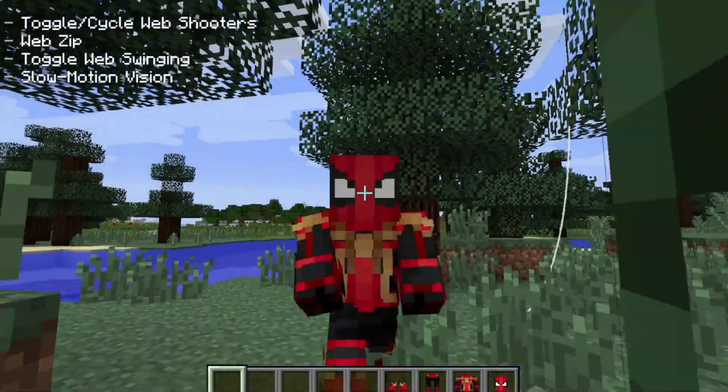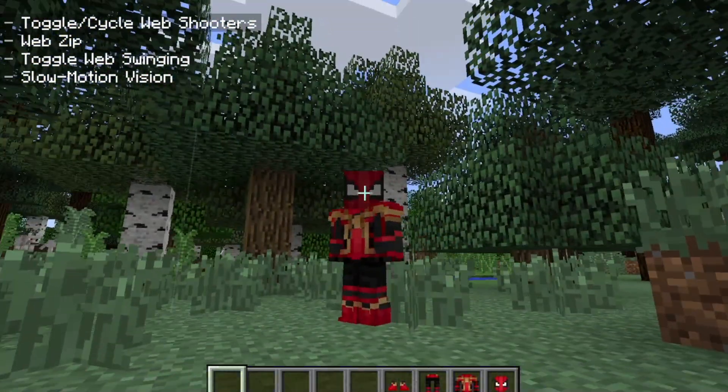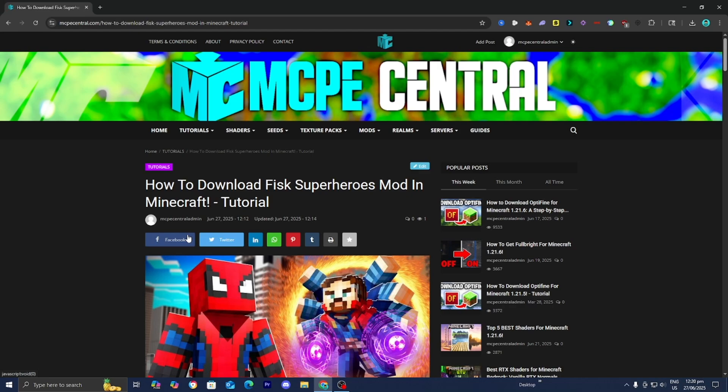In this video, I'm going to show you how to download the Fisk Superhero mod in Minecraft. The first thing you want to do is go to the link in the description down below and in the pinned comments, where it will provide you with all the files and downloads you will need in order to complete this. It will also provide you with a written step-by-step tutorial.